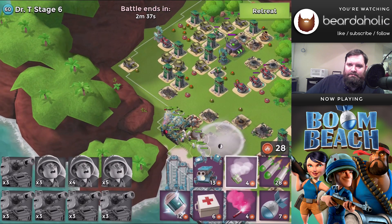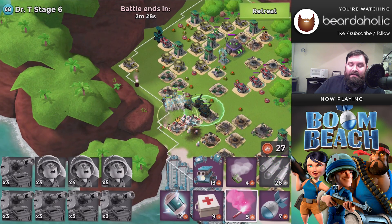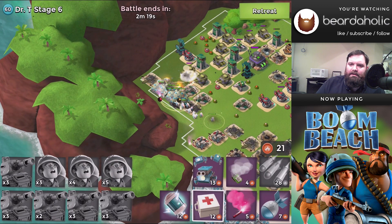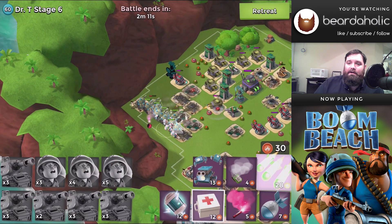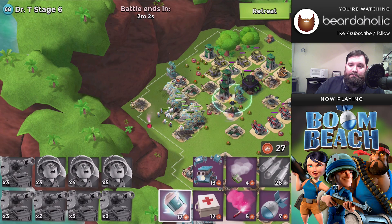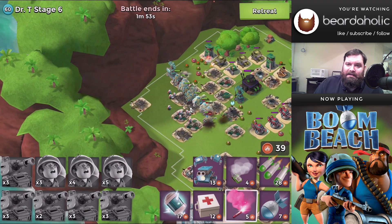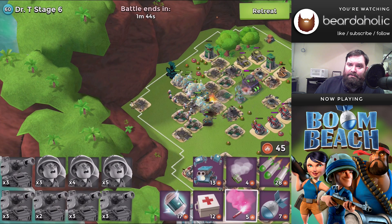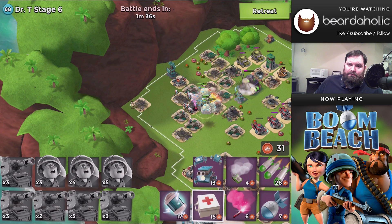Make sure you take out the boom cannons right beside the HQ because they have range over the entire area and you won't be able to get your tanks into a safe spot without them getting blown up. Also, there's a boom mine — which I just ran over — make sure you clear boom mines with critters. That boom mine took a nearly full-health tank down to a sliver, which then died to a machine gun five seconds later. Clear the boom mines at this level; they're quite nasty.